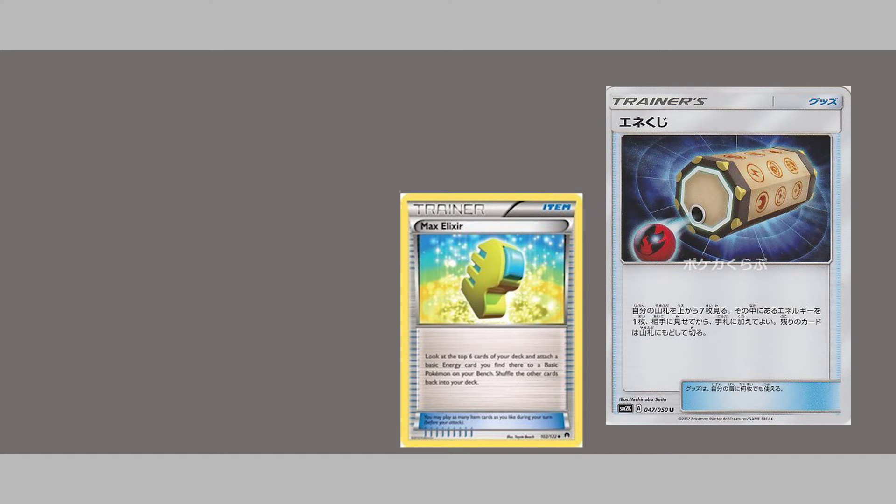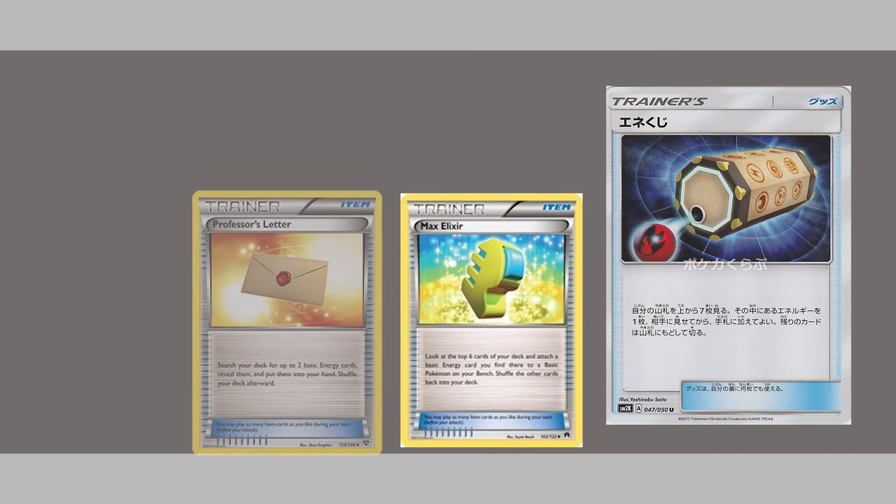And right now in the standard format there still is Professor's Letter which allows us to search our deck for two basic energy cards and add them to our hand. The only thing that I can say about this card is that it can search out special energy. Other than that, I think that Professor's Letter and Max Elixir both rank above this card in playability.